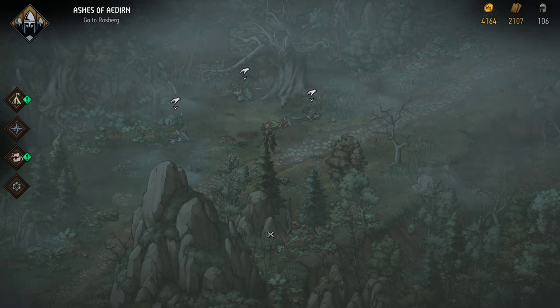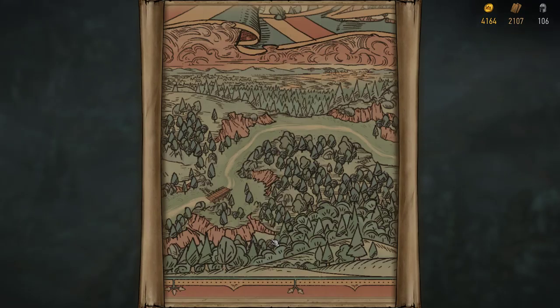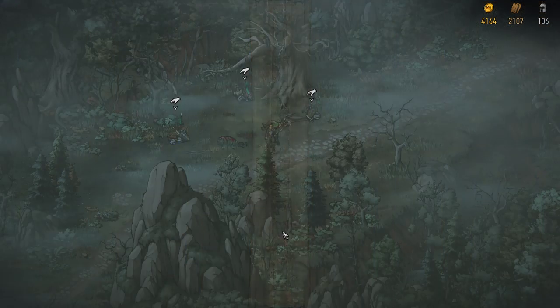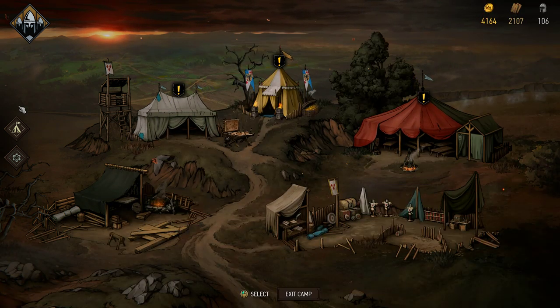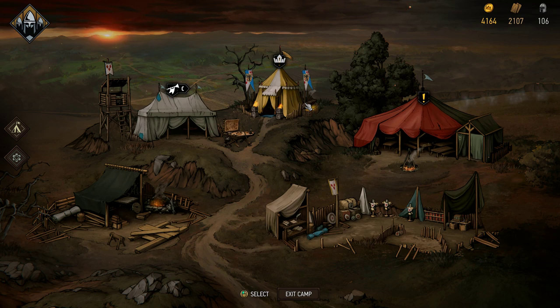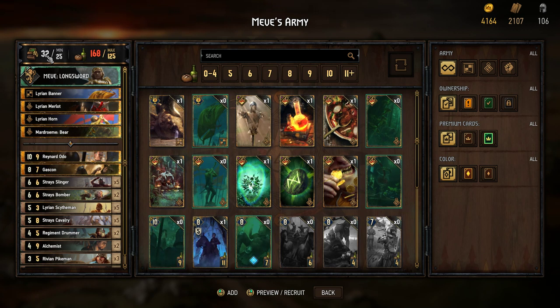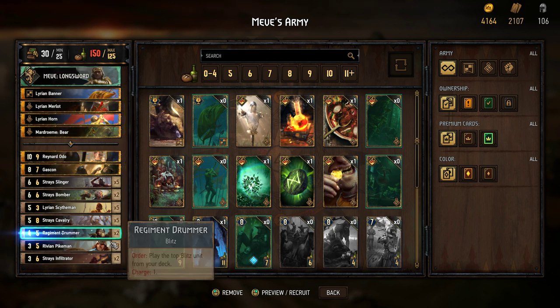Hello and welcome back to Thronebreaker. We are heading toward Rosberg with Black Rayla, our newest recruit. The map is huge so it's going to be a long journey. But first, we need to adjust our army because it's a bit of a random one right now, and we're actually over cap. I didn't make this - this is the default one. I'm just gonna kick out things I don't like right away.